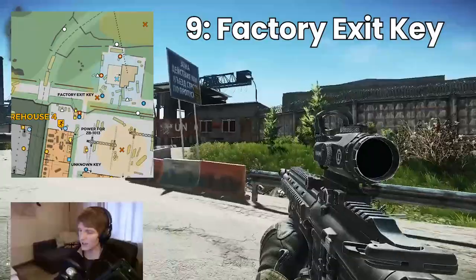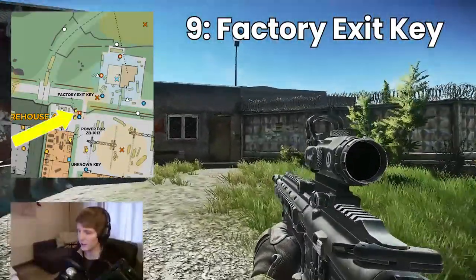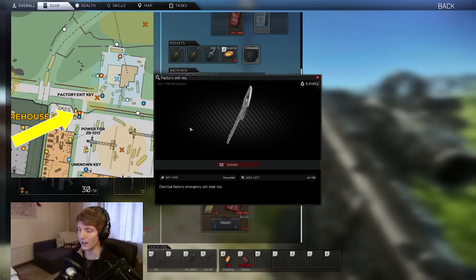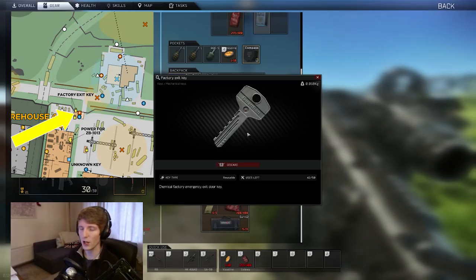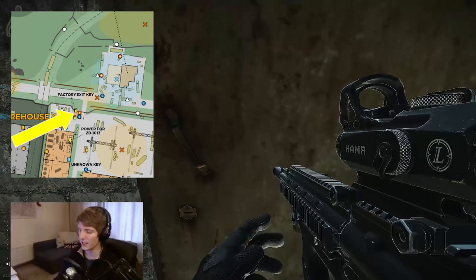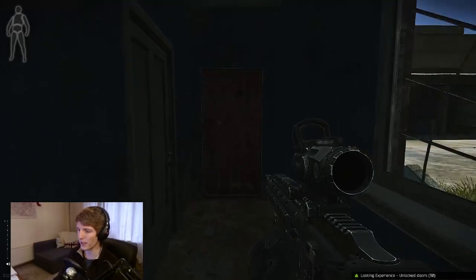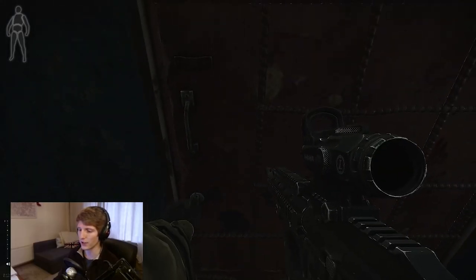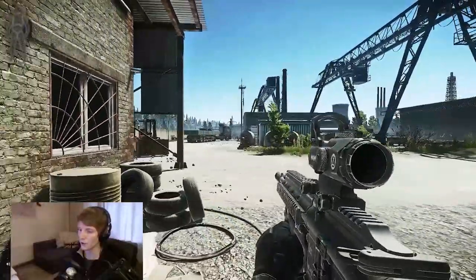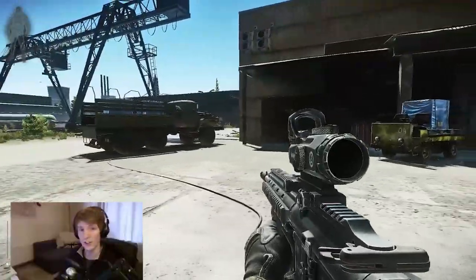Last but not least in this section, let's talk about the factory exit. This door is opened by the factory exit key. The factory exit key opens two doors in Factory and also opens this door here in Customs, allowing you to cut through the wall. It's really the first wall-crossing option people think of before they learn about some of the jumping tricks. This key can be found in the pockets of scavs, in coats, or you can just buy it on the flea market.